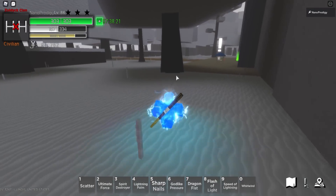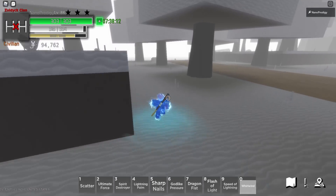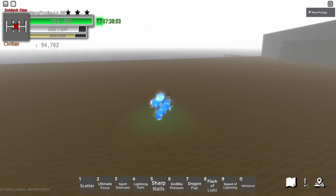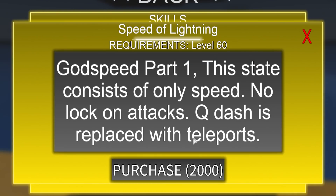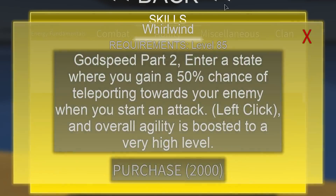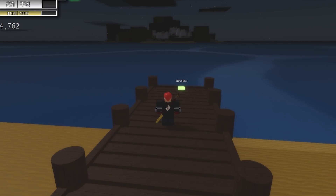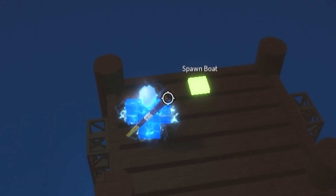That's pretty much Speed of Lightning. Whirlwind is the same thing except you actually get combat skills now, and I believe you're faster — though it looks about the same speed. Looking at the ability descriptions: Godspeed Part One consists of only speed, no lock-on attacks, Q dashes replaced with teleports. Godspeed Part Two gives a 50% chance of teleporting towards enemies when you start an attack, and overall agility is boosted to a very high level. Whirlwind doesn't visibly affect the agility stat — it's like a hidden agility buff. We'll godspeed our way to the next island.